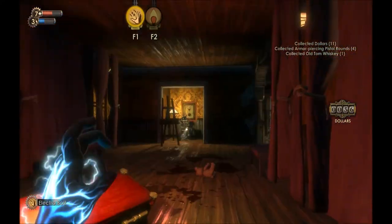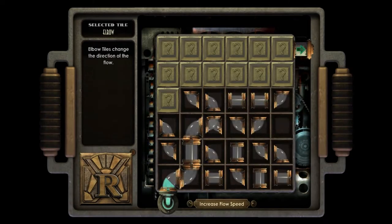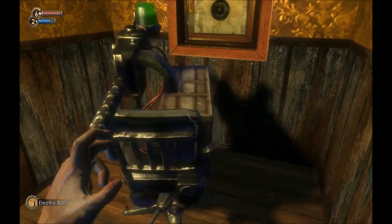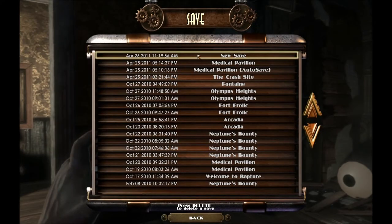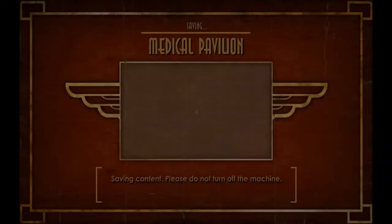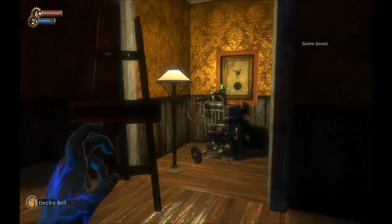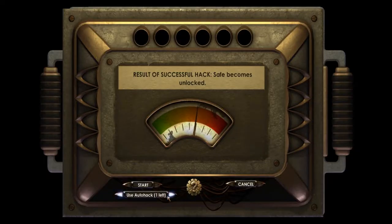Pick some stuff up in here. Hack successful! So now that we've got that done, I'm going to take a quick save. Because we got Vita-Chambers disabled, which means if I die, I'm going to have to replay a lot. So we're going to be saving a lot as a result. And this would be hard otherwise, but we're going to auto-hack it.